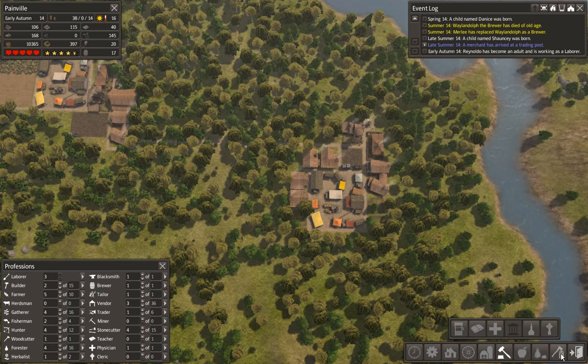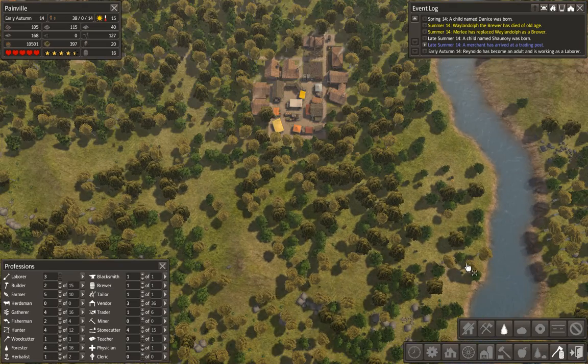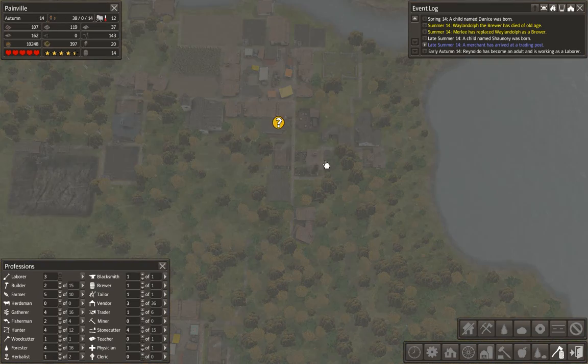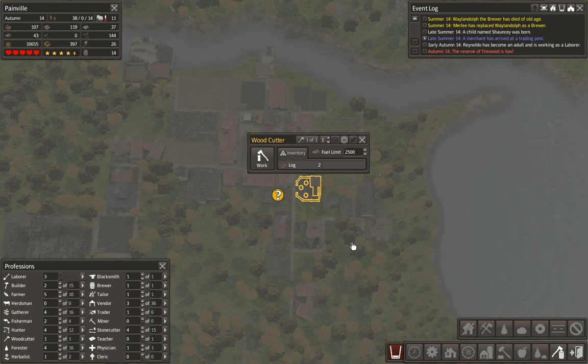We've got another labourer, which is good news for us. Now we're just going to chop down all these trees around here for the time being, then they can replace them again. It gives us plenty of wood and there's no excuse for the woodcutter to be short on material. The woodcutter — let me get it right.